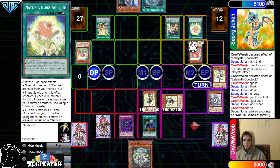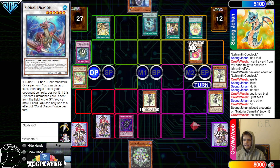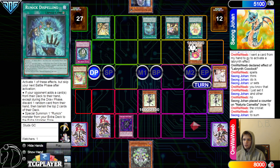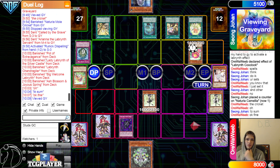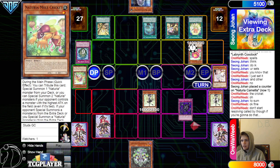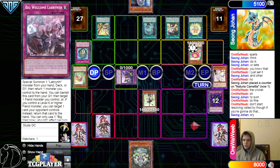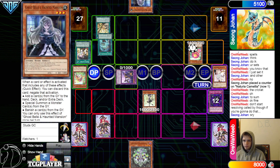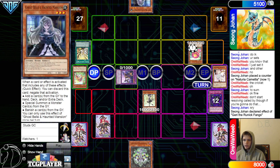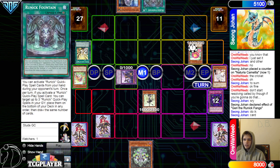Called By, Slumber target Camilla, chain Flashing Fire, try to pop Ariana, chain Blessing, chain Called By target Mole Cricket — oh whoa! They banished Mole Cricket and then did that... so like they're just letting the chain resolve. Don't start resolving Called By though if you're gonna do that. They have to reveal because Eradicator. Fangs effect add back Fountain, then go main phase.